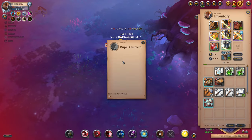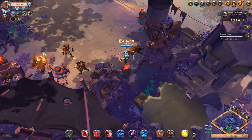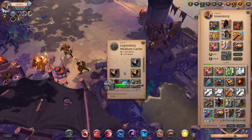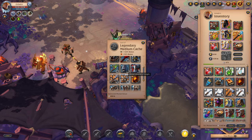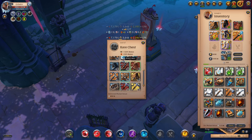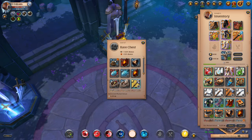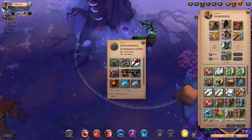Let's check some loot and then we will have a kill compilation as usual. After that we will get into more fights. Enjoy! 1.4 mil in an uncommon coffer — lol.